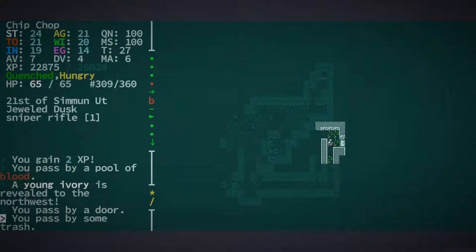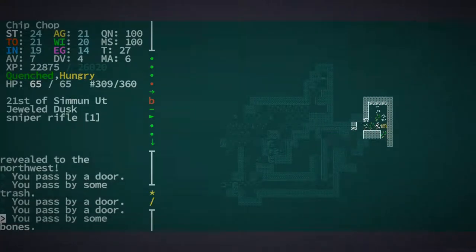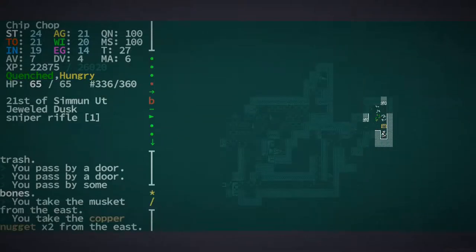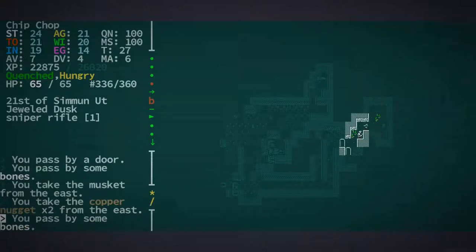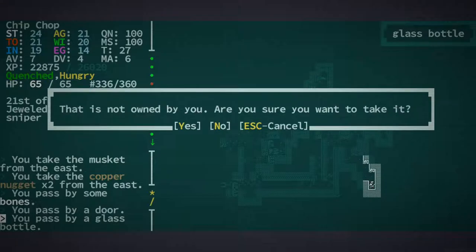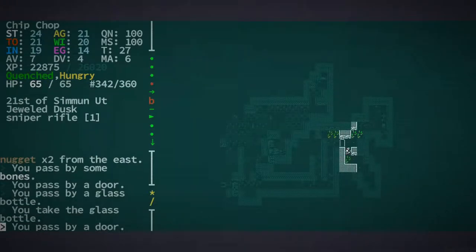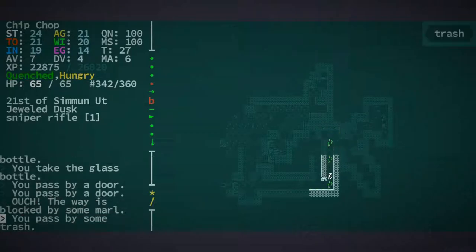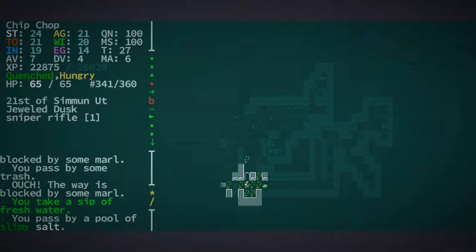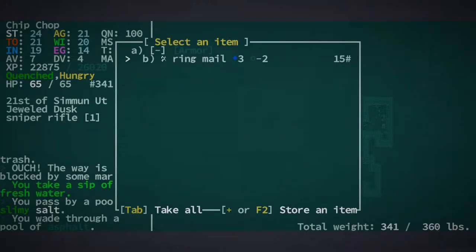Nothing really around here — yeah, this seems like a pretty chill location for us at this level. What's that? Bones. Another musket. It'd be nice if I could disassemble items. What's this? A glass bottle — yes, take it. That can hold important liquids you can carry in glass that you can't carry in your other stuff.